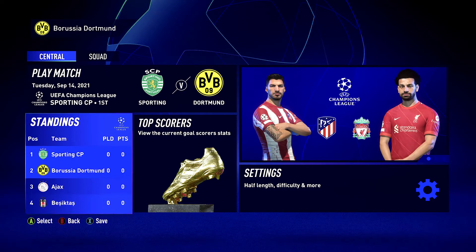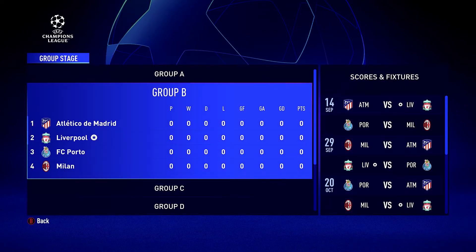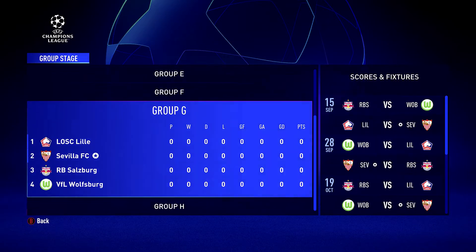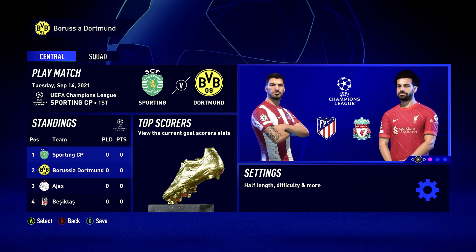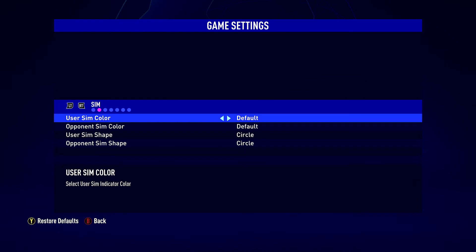I can also see the standings of the group that I'm in — you can see we've got zero points played. I can jump into this in more detail and see the upcoming fixtures, and also go through the different groups. As we progress, that will be updated. Top scorers will also be updated as you go through. You can also set your settings here — press A and you can change your half length, the difficulty level, and all the other things you can usually do in FIFA 22.